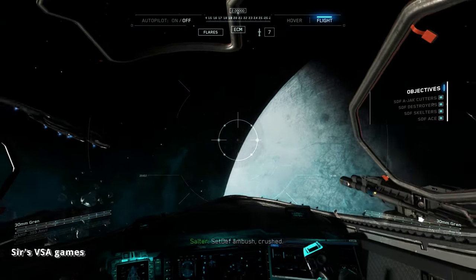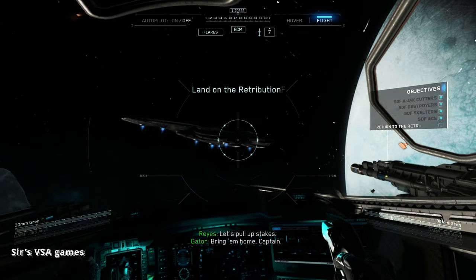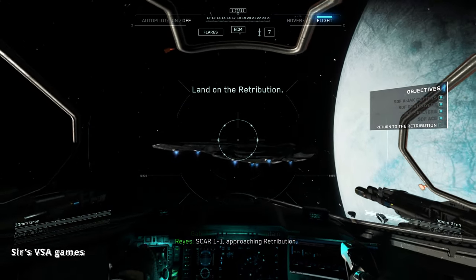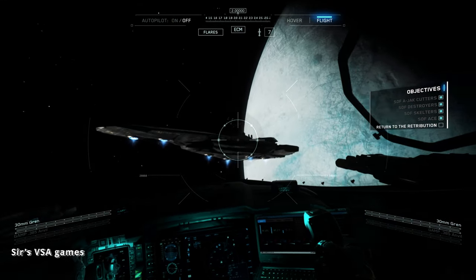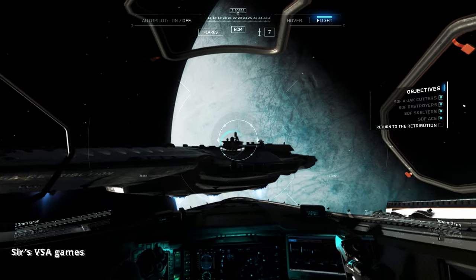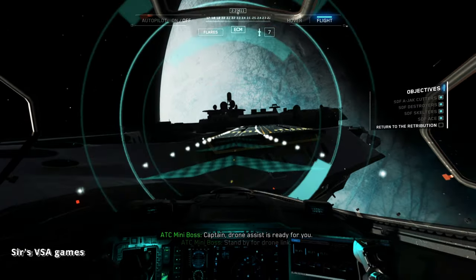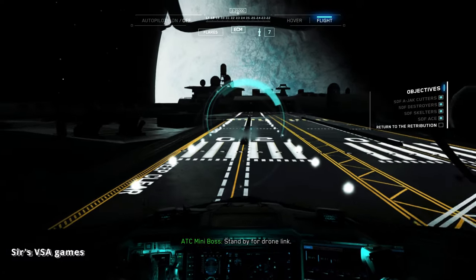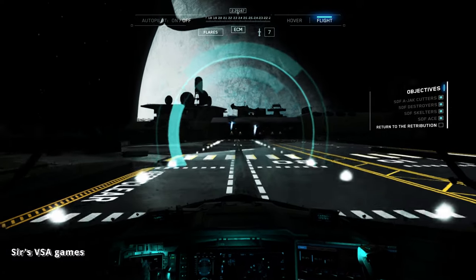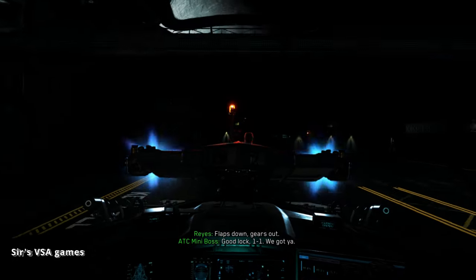Good flying, everyone. We set that ambush and crushed it. Let's pull up stakes, bring them home, Captain. Scar 1-1 approaching retribution. Drone assist is ready for you — standby for drone link. Clutch down, gears out. Good luck 1-1, we gotcha.